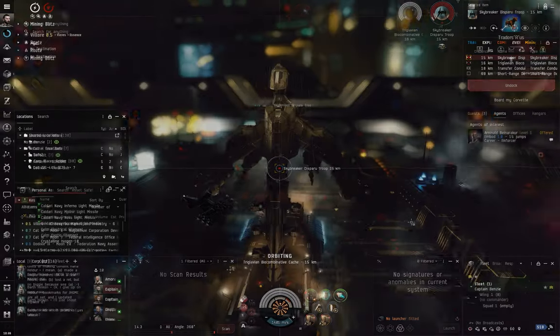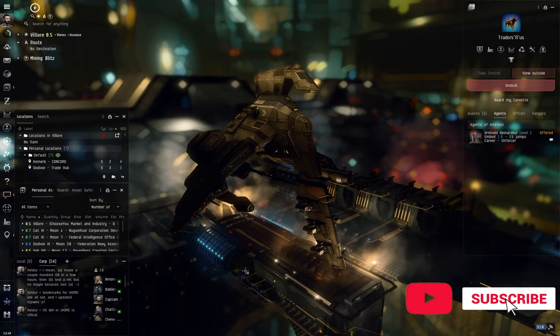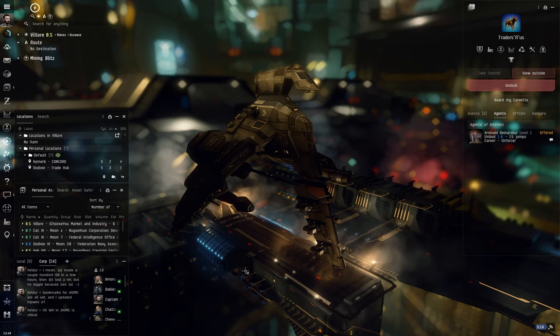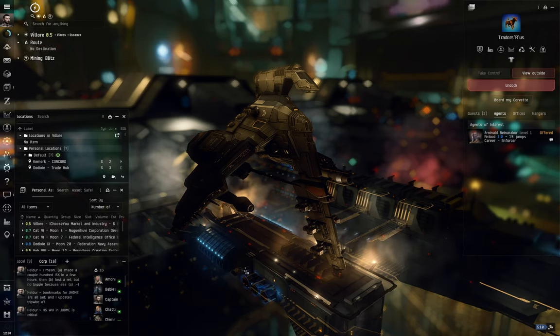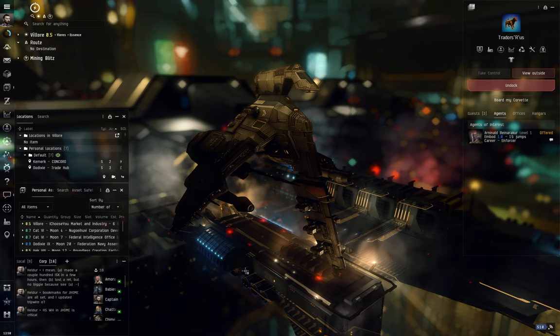Ahoy there folks, I'm Captain Benzie and welcome back to another lesson for the Cat Skull Academy. In this video we're going to be discussing overheating and how you can use this to squeeze out a little bit of extra performance from various different modules on your ship. We'll look at how overheating can be used to get better effects from a plethora of different modules, the upsides and downsides, how heat damage works, how you can repair damage, and how you can minimize it. We'll also take a look at the thermodynamics skill.